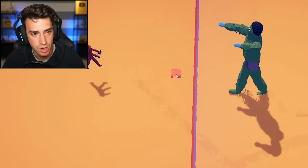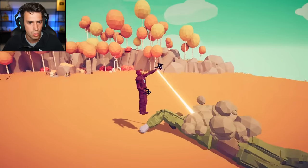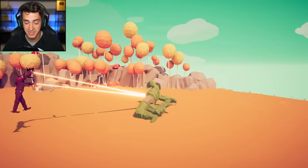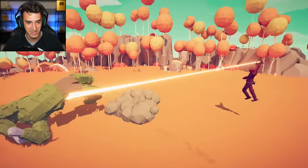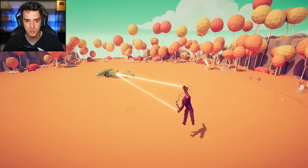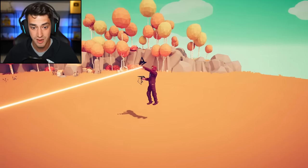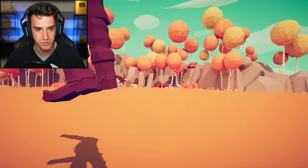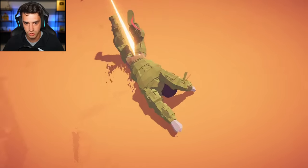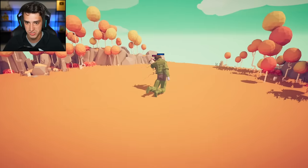Oh he looks pretty cool actually. Place your bets! Iron Man looks sick, Iron Man looks so cool. I think he's gonna win — I think Iron Man's got this in the bag. Hulk's doing nothing, Hulk is doing the worm. The only way Hulk can win this is if he flies Iron Man off the map, but then again Iron Man can fly. He has cowboy boots on — it's official, Iron Man has cowboy boots.